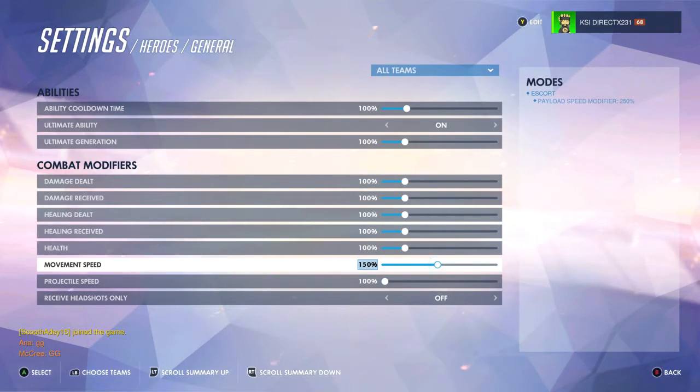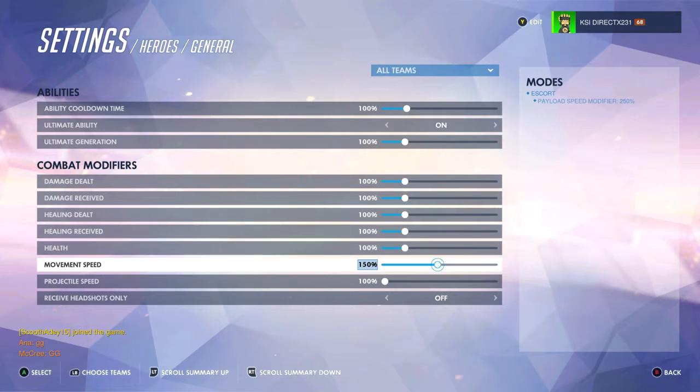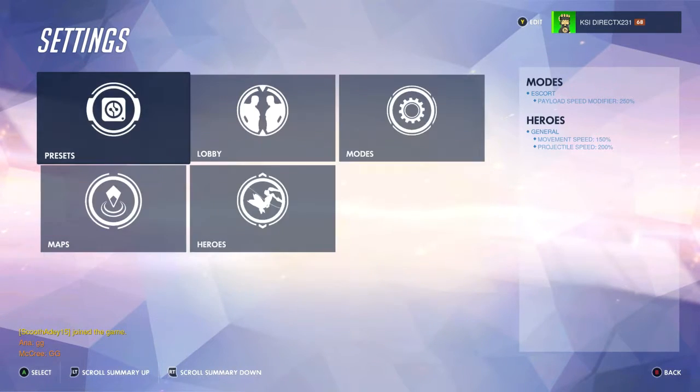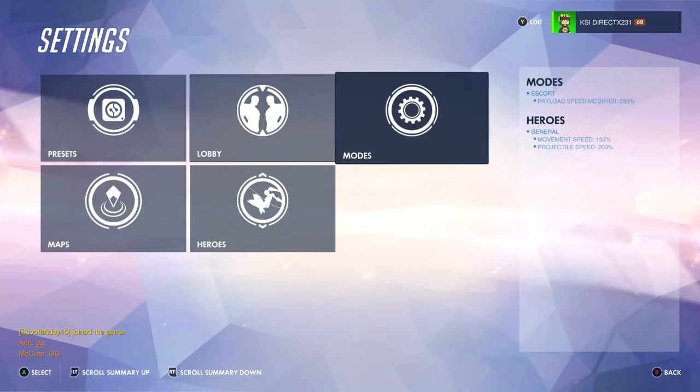I'm going to set movement speed to about 150 — and this goes for all the heroes in the game. Health I'm going to leave normal because I don't want to mess with that too much. Projectile speed I'll knock up to about 200 so they move a lot faster. Okay, so that's all set up — not much more to say here.